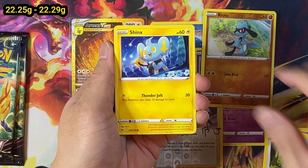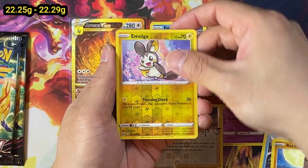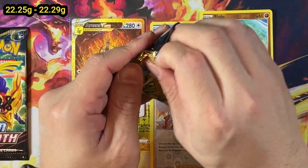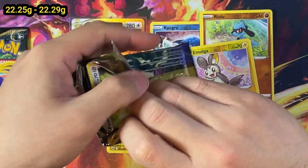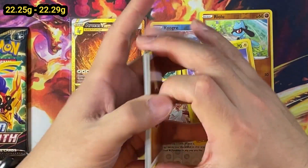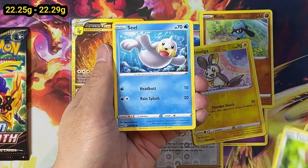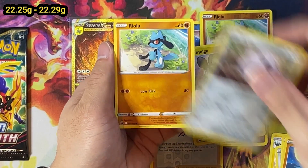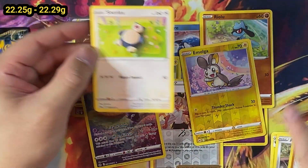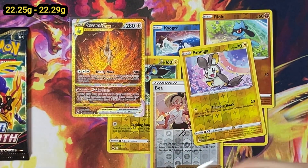Moving on - we've got the 22.30 to 22.34 class. The majority of the cards fall between 22.3 and 22.4, so we should be expecting the majority of the hits to come through around here. Maybe just a V or a reverse holo energy card. I actually don't know if these reverse holo energy cards will be available to play competitively, because they've changed the energy wording on some of the cards. So there you go. We've got a Radiant Inteleon here - very, very nice. I don't know if you would consider that a hit, but I guess you should, right? A Radiant card.